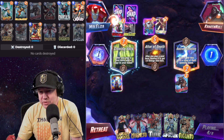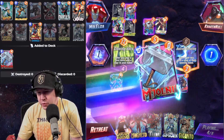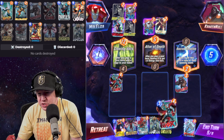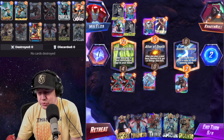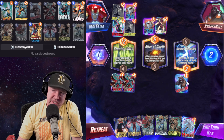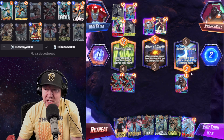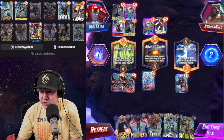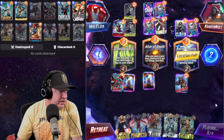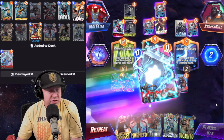He got a one-cost Spider-Man Miles. I wonder if he's going to pull all of them over with Dr. Strange or something. Do I want the two energy or do I want the card? Let's see — I could randomly draw Dracula, Jubilee, America Chavez, Yellowjacket, or Wasp. I don't really want any of those out of my deck. I'm going to drop that into Altar of Death and take the two energy. I'm pretty sure this is a loss — we're going to retreat on turn six.